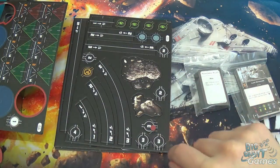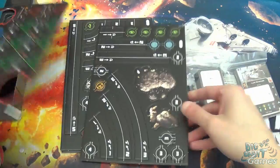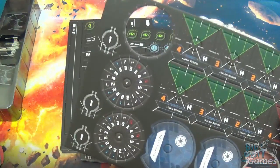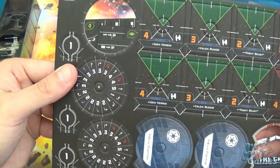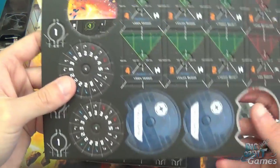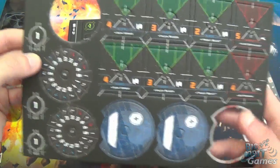With the TIE Fighter dial, it's a similar sort of layout, but it has a 3K instead of the Talon Roll. TIE Fighters are a bit zippy and don't have any real 1-speed maneuvers other than the turns. But yeah, pretty good.